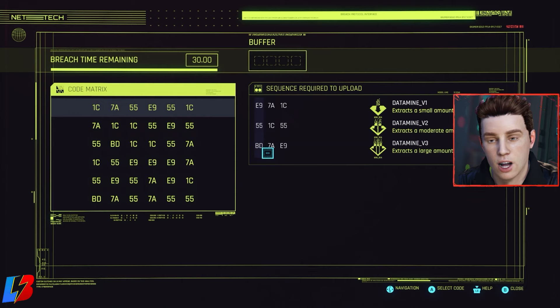Regardless of where you start, whatever you press first will cancel the remaining data mines that don't start with that value. For example, if I press BD first and Data Mine V1 starts with E9, pressing BD automatically cancels sequences one and two because that's not their starting point. If I had enough buffer and wanted to do all sequences correctly, I would start with E9, then find 7A in the vertical column, then 1C horizontal, then 55, and continue to BD, 7A, E9.